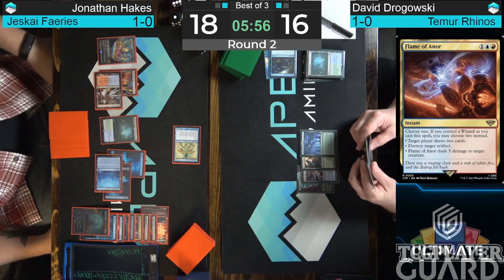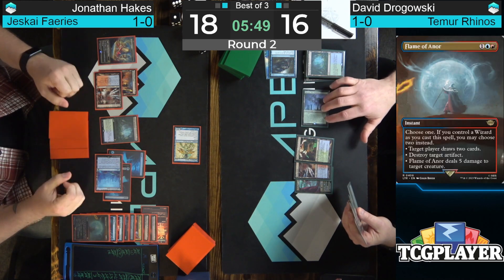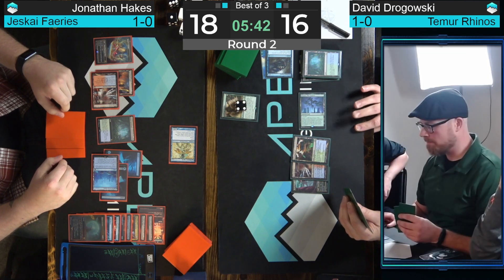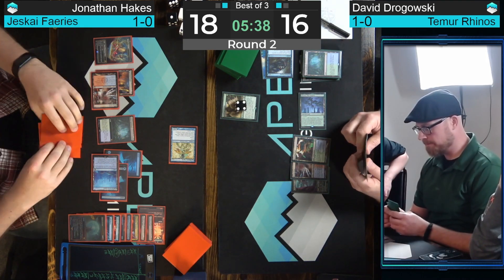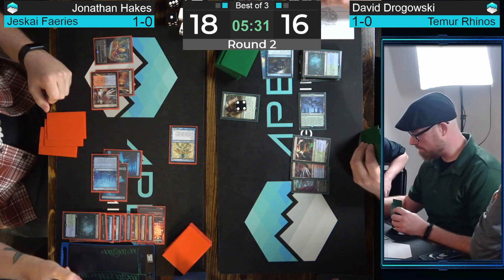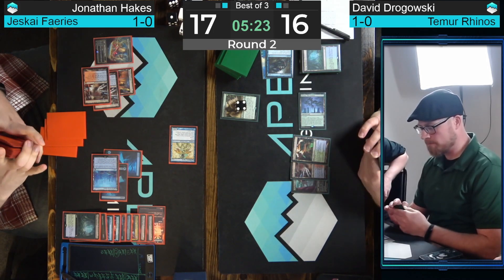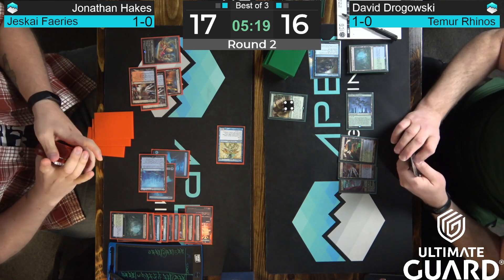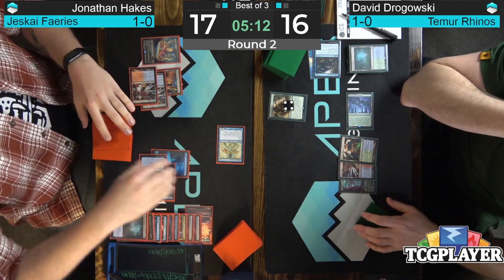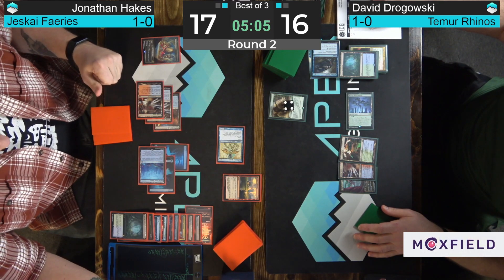Divination essentially. Dragowski has the Crashing Footfalls he drew last turn — looks like that's about to get suspended. Four turns from now, there will be pressure. Finger guns from Dragowski — that's the universal sign of 'you're up.' Down to 17 for Hakes from the fetch. Still 17 to 16 — both players playing very tight, not having a whole lot of room to maneuver between these instants. If you tap out in the wrong spot, you get super punished. Wizard's Lightning — you zap, that's going to get Dragowski down to 13.